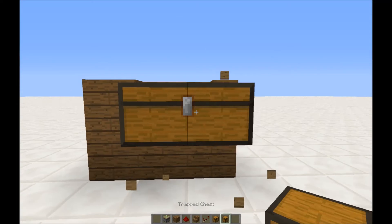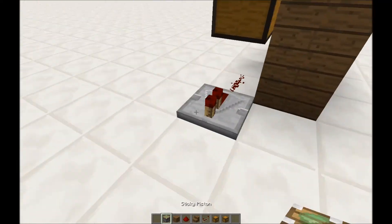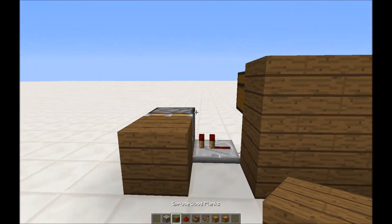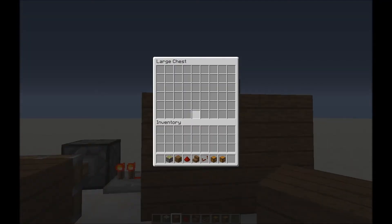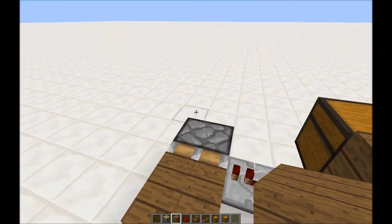All I did was just place a trapped chest, and then link that onto some redstone. As you just saw, it activated the redstone perfectly.